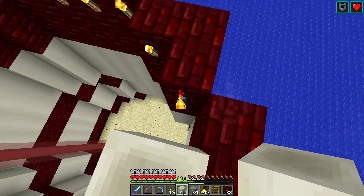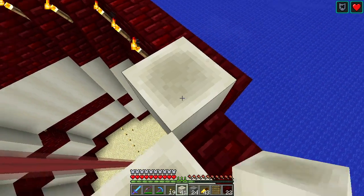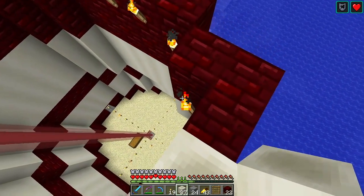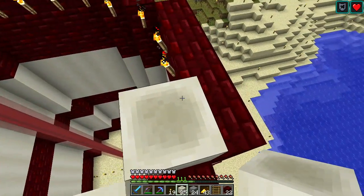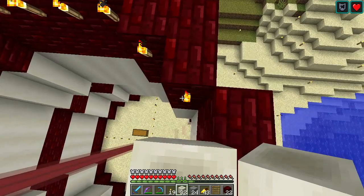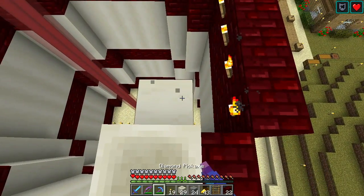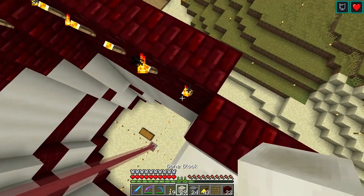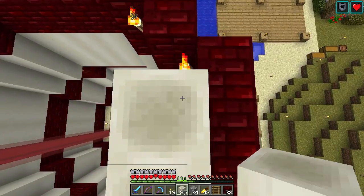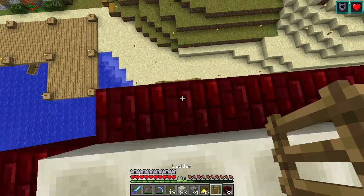Another thing we need is a good multicolor wool farm. My little collection of sheep has been fine for slowly building up one color, but if we want a good collection of wool, we'll need something a little more industrial. Pens with sheep of each color would be nice. We could access it through the nether with a portal so it's off on its own area, so we don't have to worry about a high mob count of sheep being a problem.